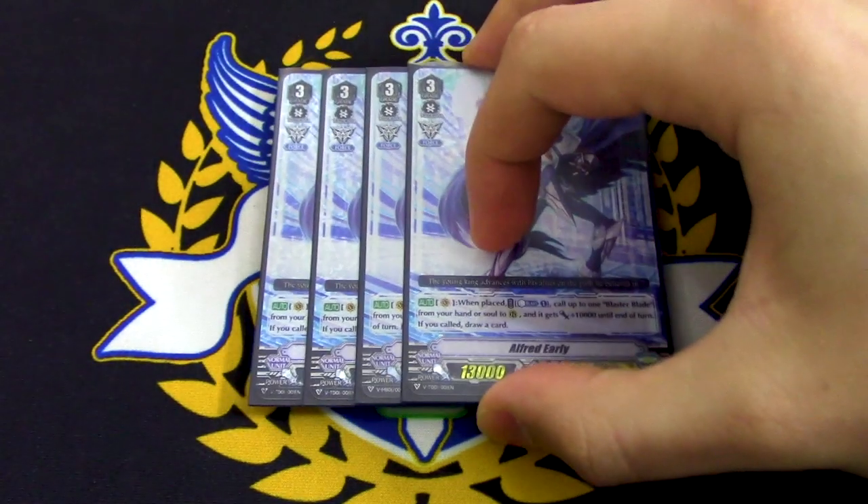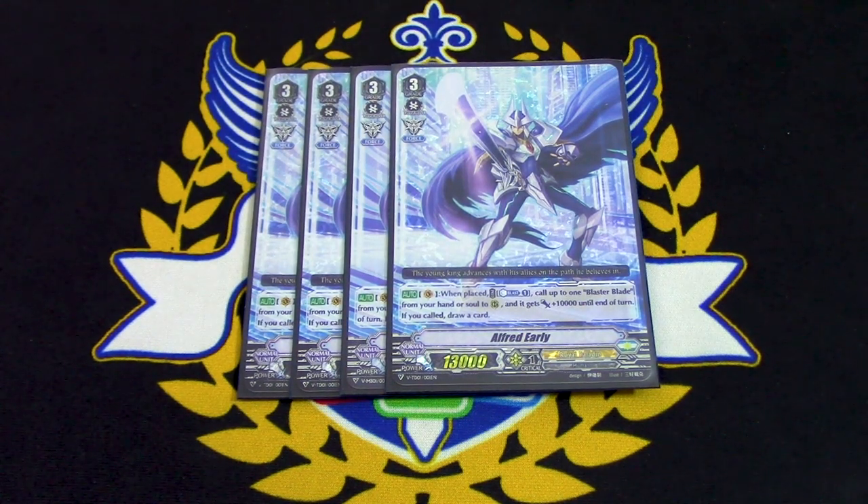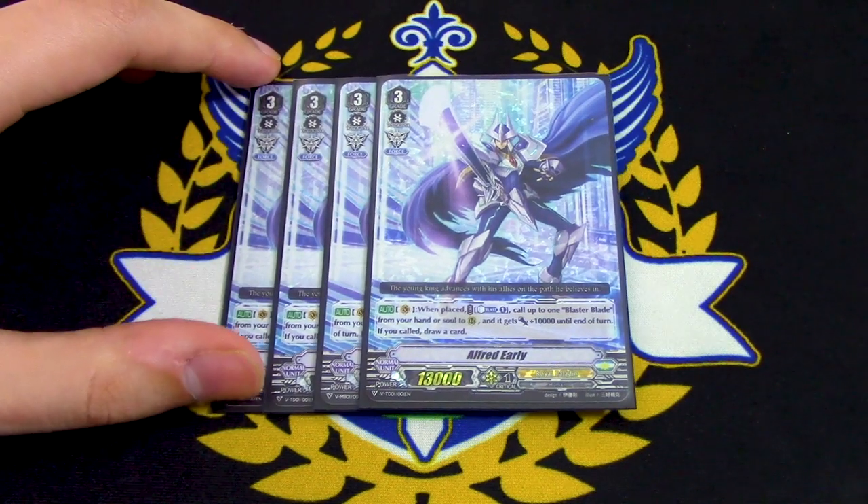So for my build, I'm running four copies of Alfred Early. Even though you need a Blaster and the Solar Hand, it's still really good because it has an on-ride skill versus an act ability, so you can still use it when you ride.